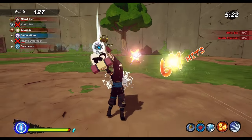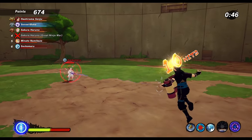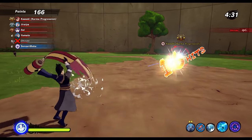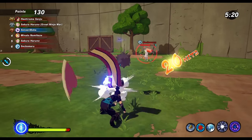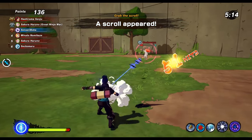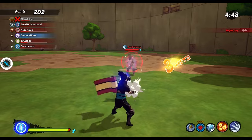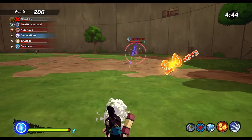The combo enders of this weapon always lead into Demon Wind Shuriken that will send enemies flying and can deal a good amount of damage too, because it usually gets thrown at a pretty good angle to get a lot of multi-hits. You can also R2 cancel at the end of all ground combos to shoot a bit faster, but that's only really useful to punish super-armored enemies, because the combo counter will be full after two triple lights on the ground anyway.